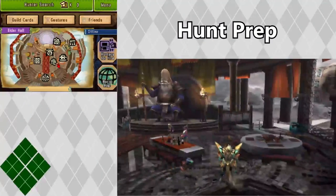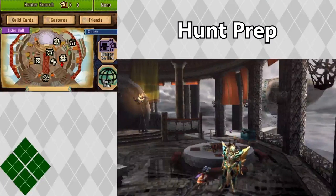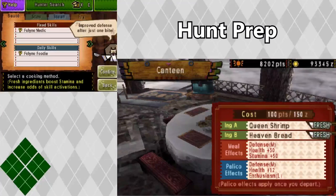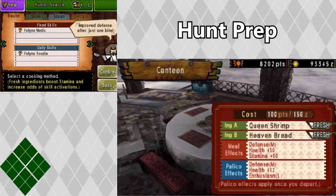Let's talk about some other ways you can prep for a hunt. One thing you should always do before a hunt is get a good meal. There are plenty of different ingredients to select through, but you should also be aware of the different fixed skills and daily skills they give you. There are incredibly useful ones like feline weakener that weakens the monster before the hunt, feline oracle that lets you know where the monster is, and feline foodie that allows you to keep your food stats even if you get carted. So be aware of these different skills.